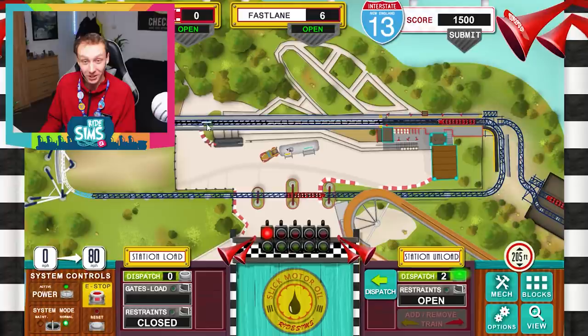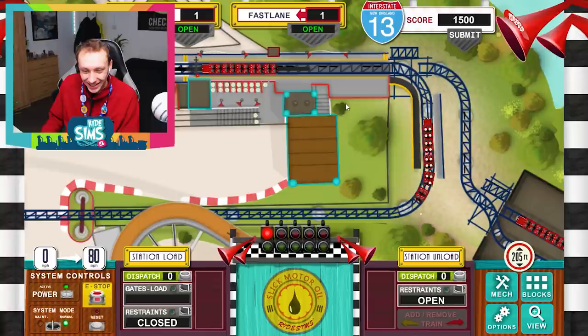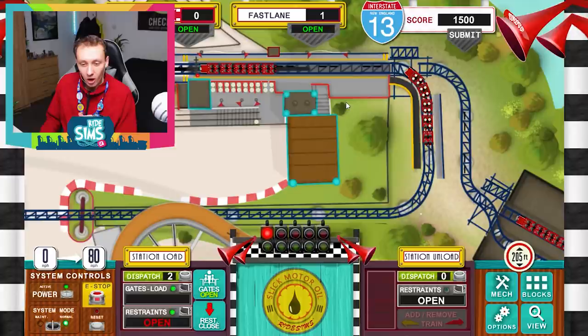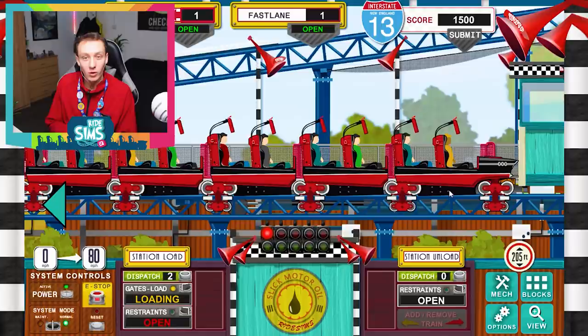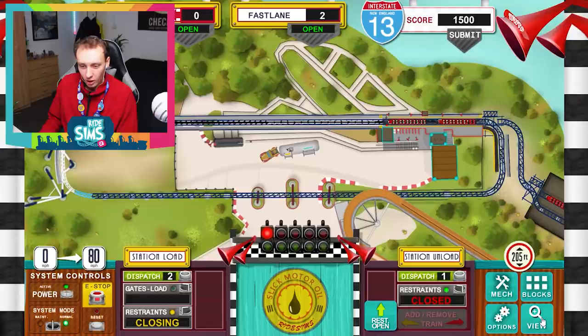Now that one has dispatched, we can push the other train forward to the offload station so that guests can get onto it. Oh — I was just saying about not letting the fast track queue build up and now it's longer than the normal queue! Now this train is in the station, we've got a full train of guests waiting to get on. We're going to open up the gate and let all of these guests onto the train, and as soon as the loading completes we can close the gates and get those restraints down.